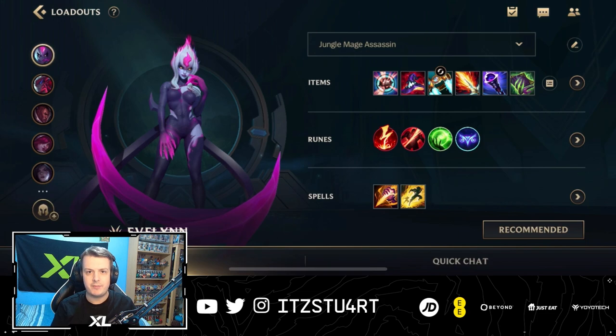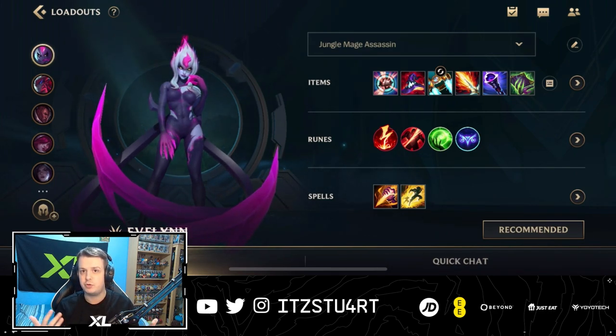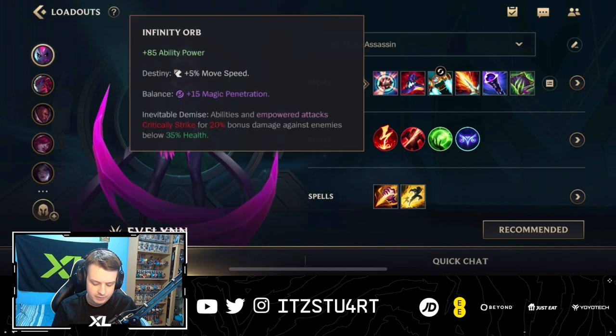Taking a quick look through the build with Evelynn: as an AP assassin, you want to build a lot of items that give her ability power. This will make her abilities, especially her ultimate, deal more damage, so you can jump into the back line and one-shot enemy carries. For the first item, we go for Infinity Orb — a great item with 85 ability power, a little extra movement speed, early magic penetration, and a great passive: abilities and empowered attacks deal 20% bonus damage against enemies below 35% health. Most of the time you use your ultimate when enemies are low, so that deals extra crit damage on top of your other abilities.